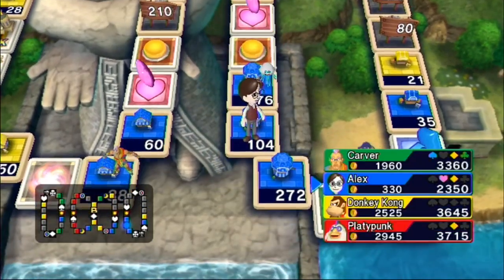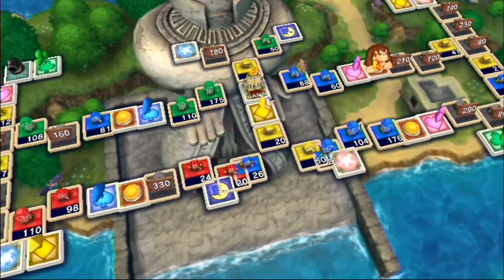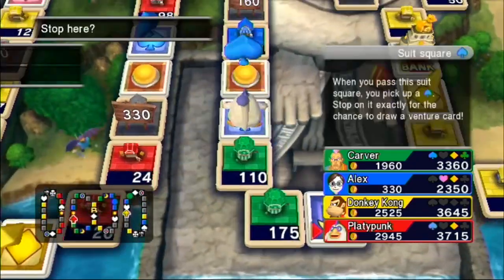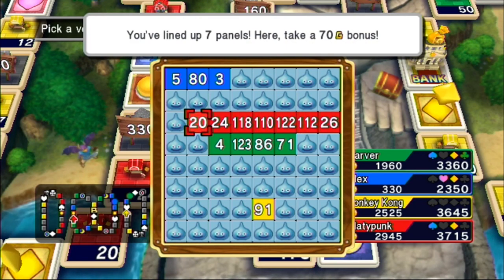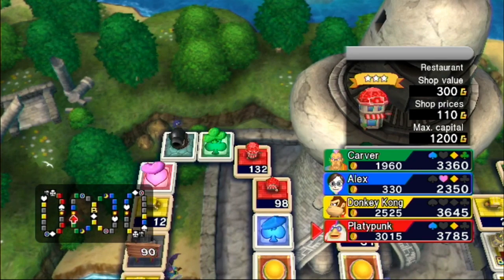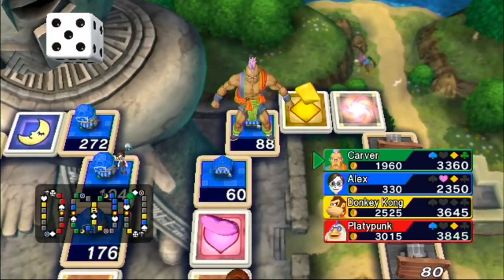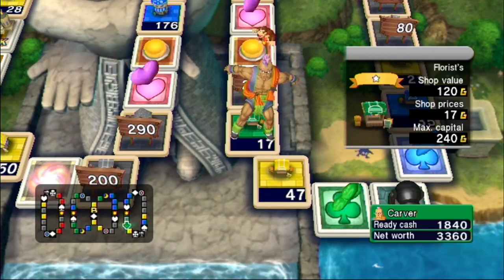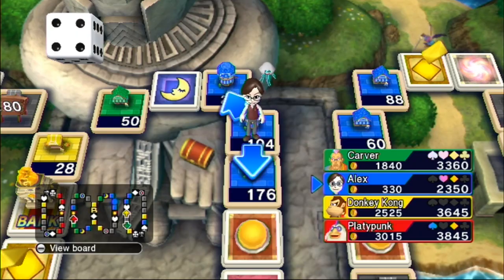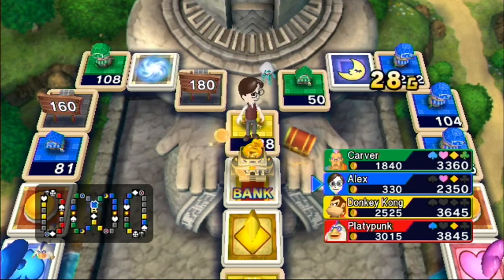Got a very expensive set of shops here. DK, come on! That is so dumb. Good news is, I went to that space with a venture card so I can choose which way to move on my next turn. I hope Carver lands on one of the buttons — but he's gonna zip right past it. If I roll a two I can get back in it. No.